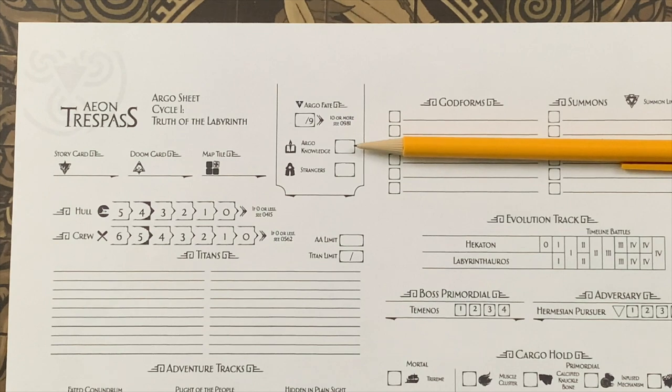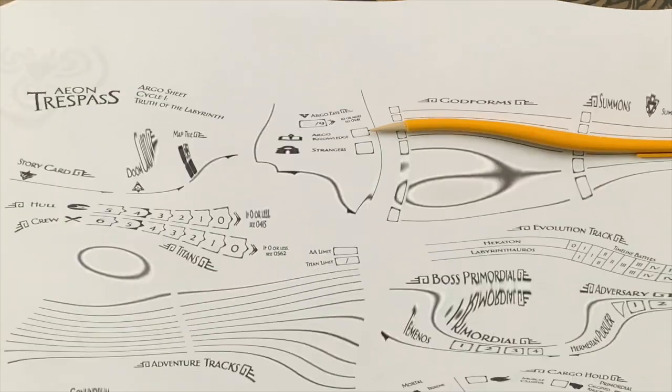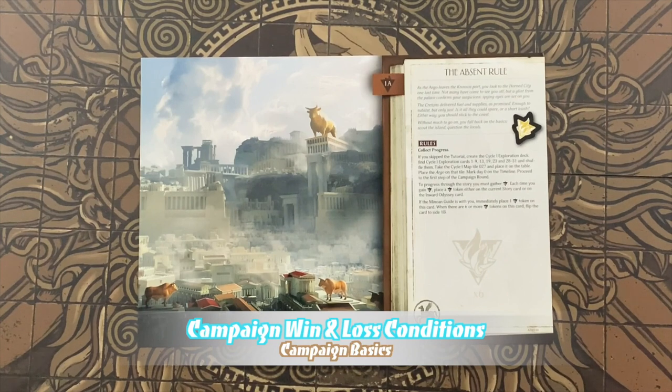Argo knowledge represents the collective knowledge about the Argo and the state of the world. It's a cumulative stat that only ever goes up. Argo knowledge is directly tied to your Inward Odyssey story card — every time you gain a point you trigger the next Inward Odyssey adventure. During each cycle you can gain a maximum of 20 Argo knowledge, each tied to a unique adventure. When you finish one cycle and start the next, you skip any unresolved adventures and move to the next Inward Odyssey card.